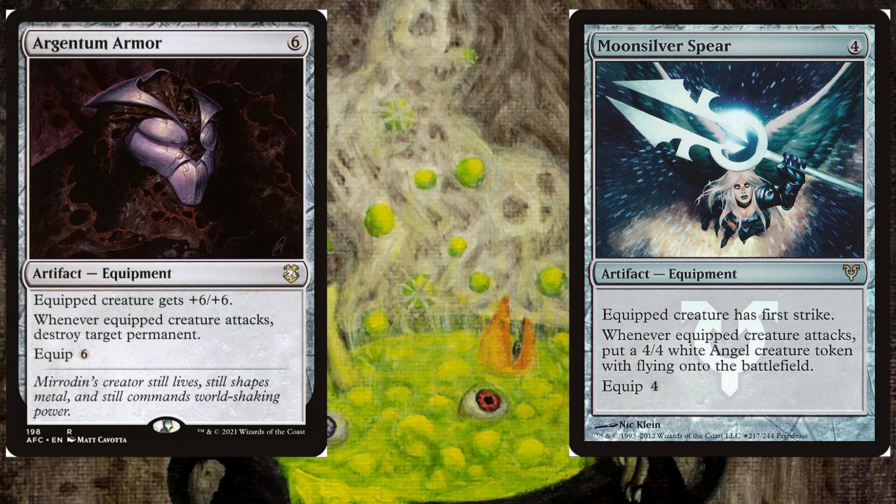Argentum Armor and Moonsilver Spear are among my personal favorite equipment cards. They are usually near unplayable in most decks due to their harsh equip cost, but with Andre discounting it, we can more easily get access to their strong effects.